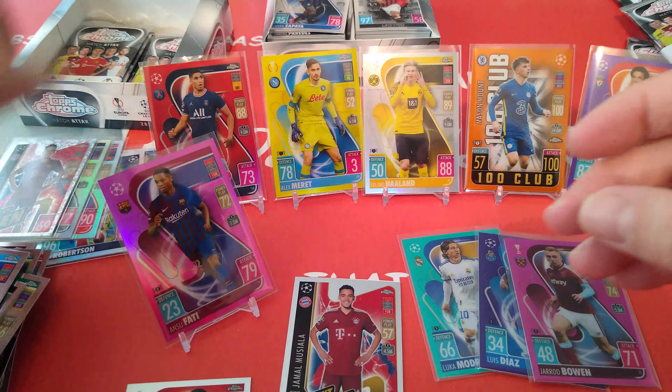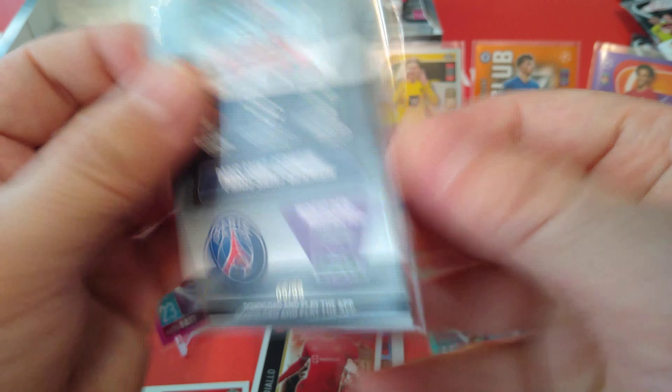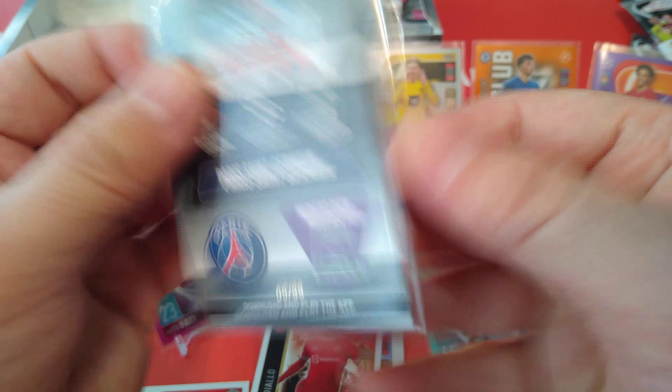100 Club Rashford — we pulled that one last box. PK Delecht, and another silver Jordi Alba. Jebojlai, Anthony, man of the match Vinnie Jr., and a green Verratti — 9 of 99. Nice green for Marco Verratti, Italy and PSG. Last packet: Torres, it's a man of the match Isco, and Isaac in purple, 209 to 299. That concludes the box opening for us guys.